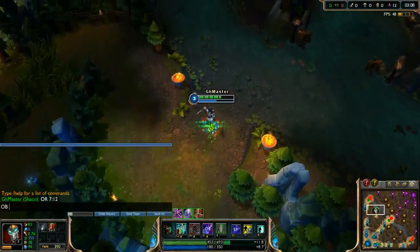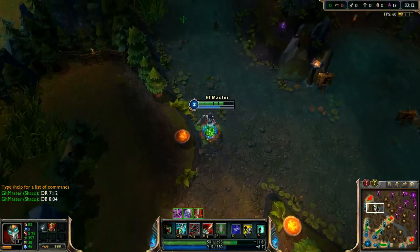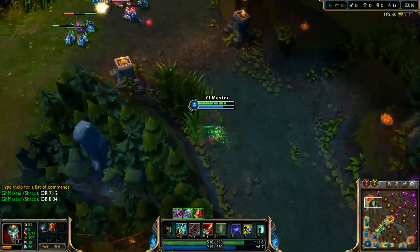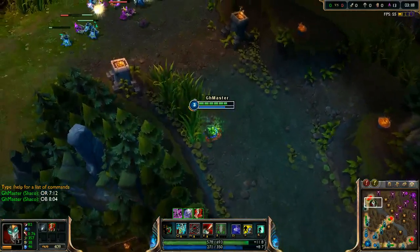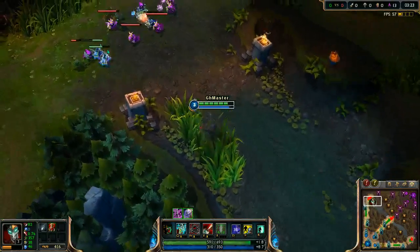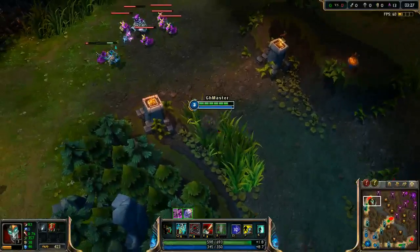We have double buff at 8:05. We have about 18% HP remaining but we have free potions, gap closers, and crowd control — and we deal a lot of damage. So we can try to gank top lane.